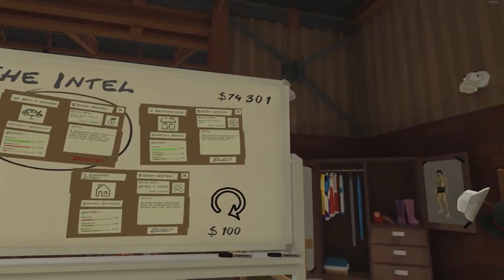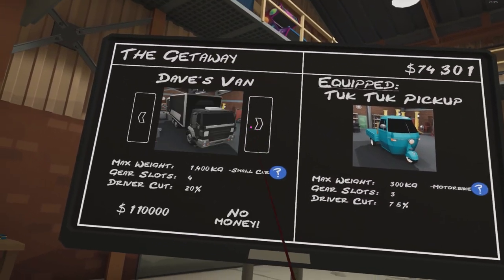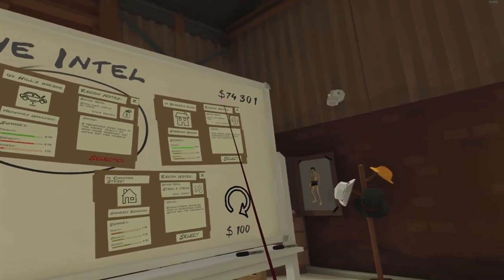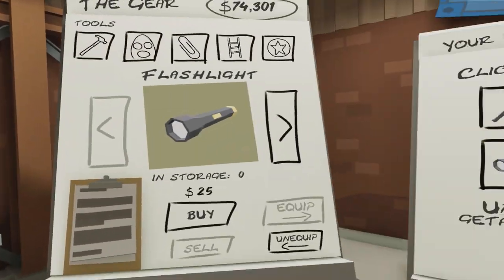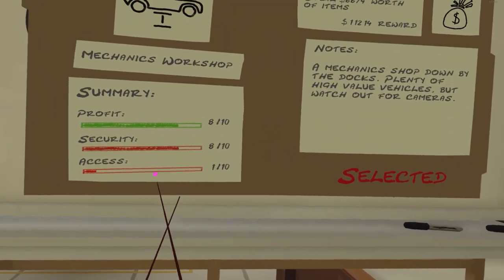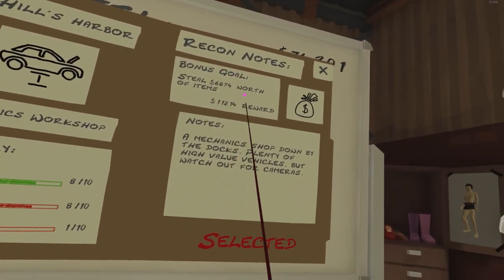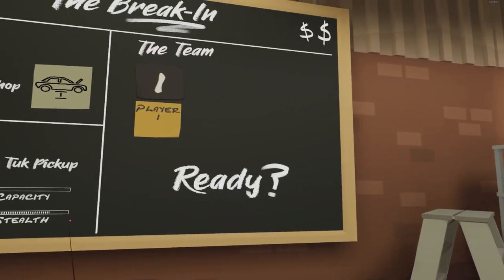Today we're going to be trying to get close to getting a new getaway vehicle, which will be Dave's Van. It is 110 grand right now. I think you saw earlier, I'm at about 74k, so I'm almost there. I doubt we'll get it this session but we're going to try to get as close as we can. We'll start with Hills Harbor - eight profit, eight security, only one access, but we only have to steal six grand worth of items to get an 11 grand reward.